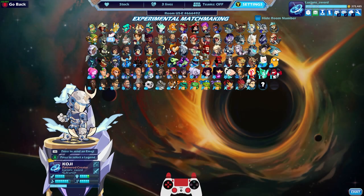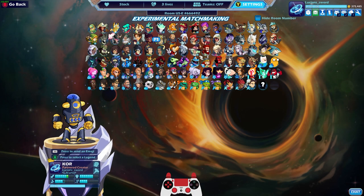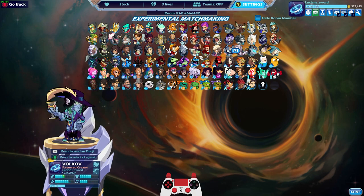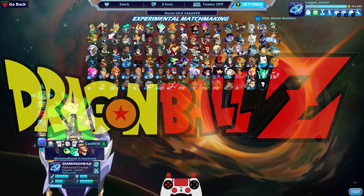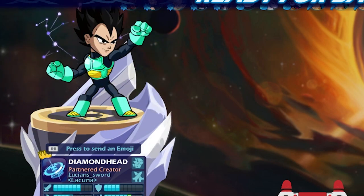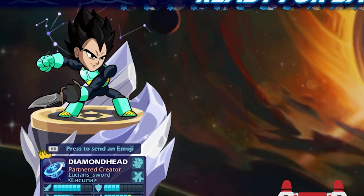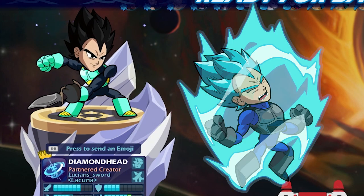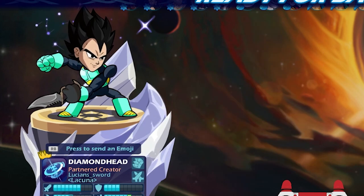How's it going everyone? Lucian Sword here and today I am going to show you a brand new mod that I found. It basically adds Dragon Ball Z's Vegeta to Brawlhalla. That's right, we have Vegeta the Prince of Saiyans in Brawlhalla and it looks really good. Not only does this mod come in three versions — Base Vegeta, Super Saiyan Vegeta, and Super Saiyan Blue Vegeta — but it also comes with some custom signature graphics.